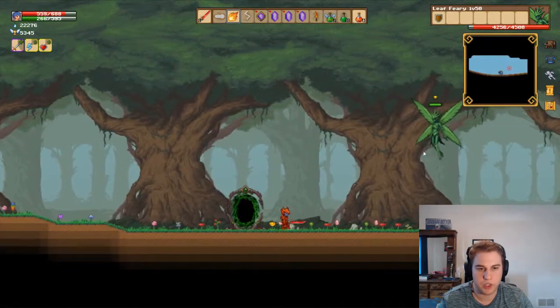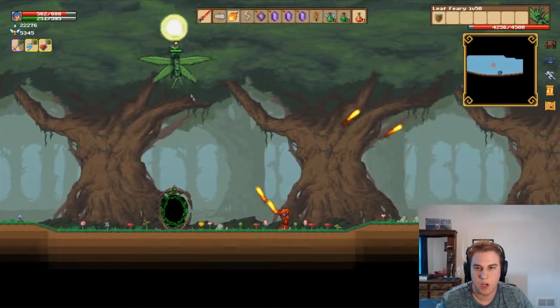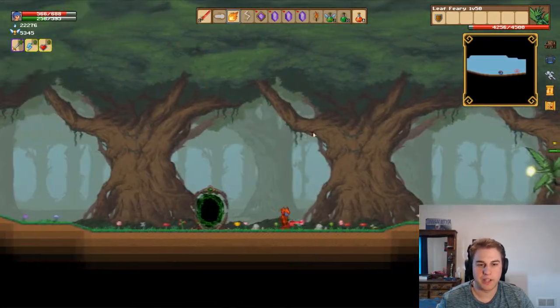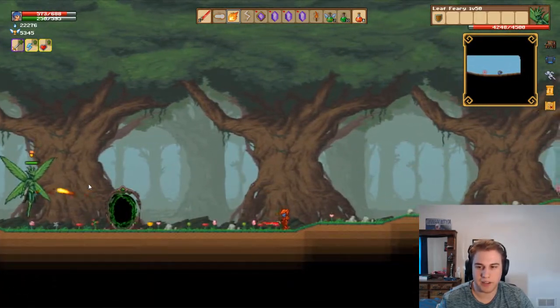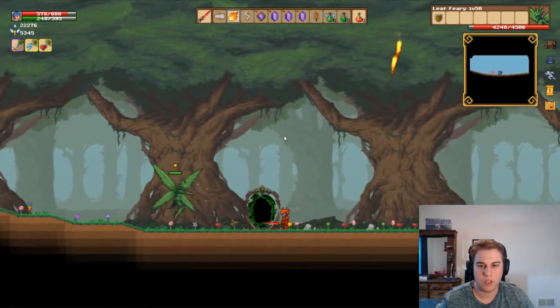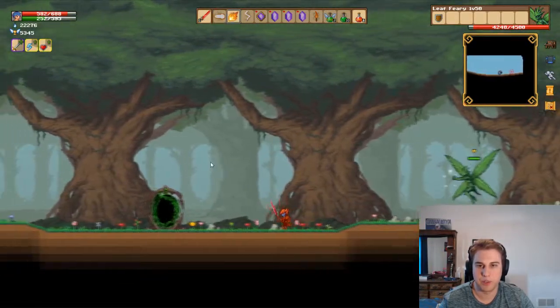Her third move is the pyramid beam attack, in which she teleports straight up directly above you and tries to attack you by sending out beams in a pyramid-shaped pattern. This move can be very difficult to avoid and takes some practice.